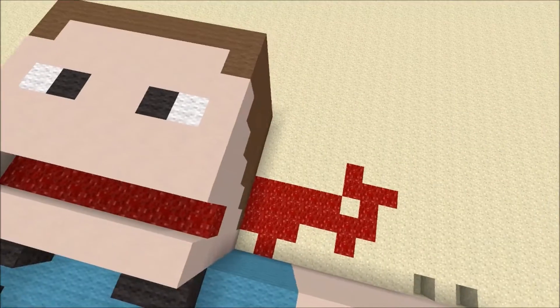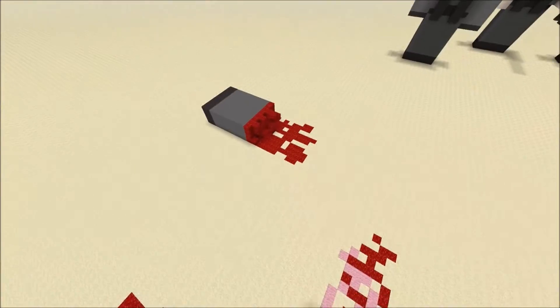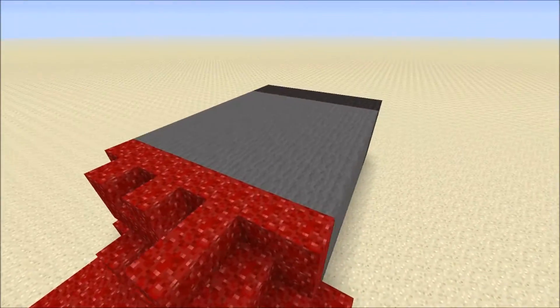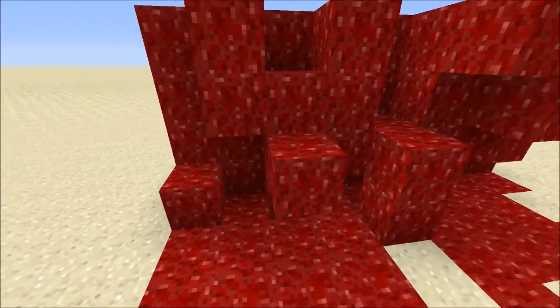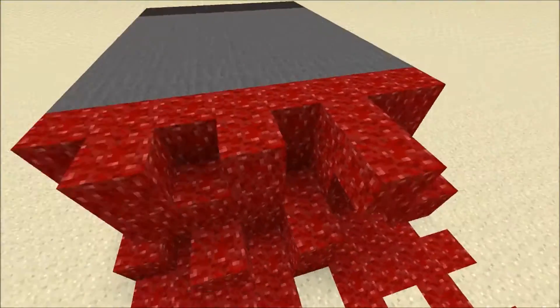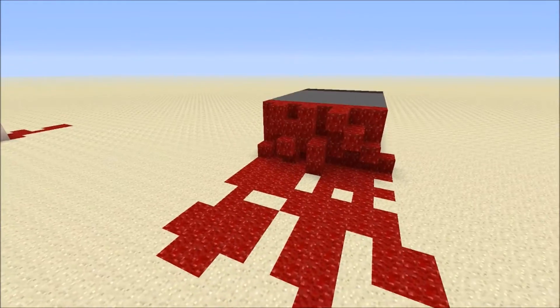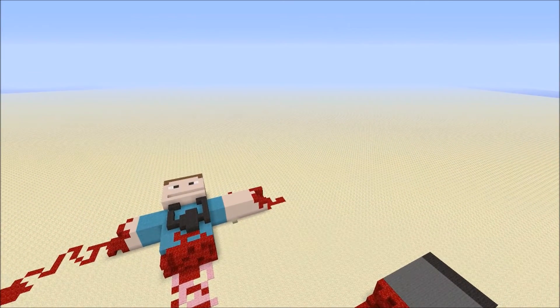There is Steve bleeding out the mouth — a lot of damage has happened to him. Steve's legs are over here; he was wearing a uniform and basically got ripped in half. There's his torso — you can see the guts and intestines spewing out — and there is the other half of Steve.